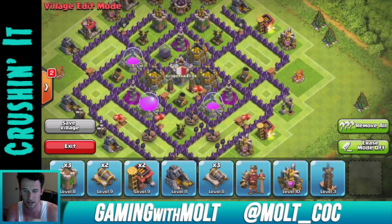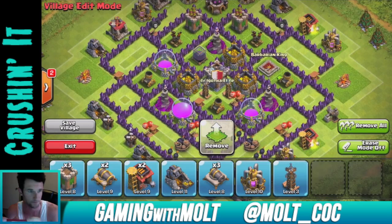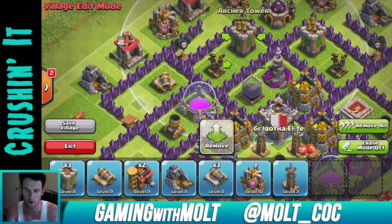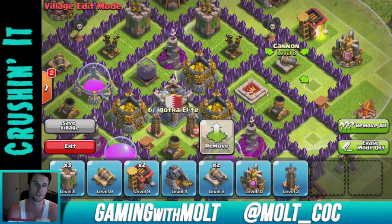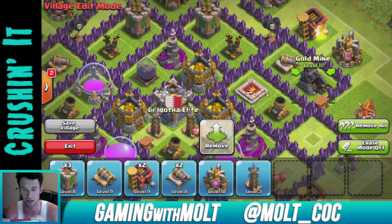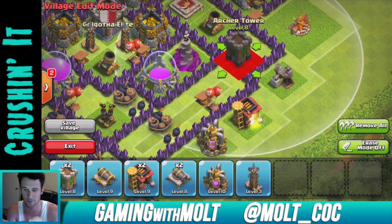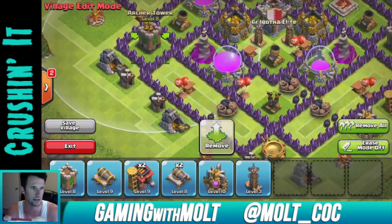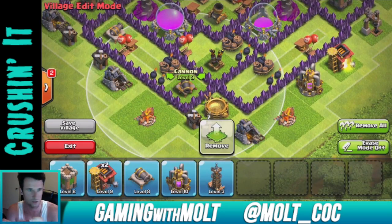We're going to bring our King right here next to that mortar, then continue working around with our defenses — archer tower at the top and then cannon next to it. You always want to spread out your point defenses because cannons don't shoot air troops. You don't want all your cannons on one side, because if you get attacked by air troops you'll be in trouble.